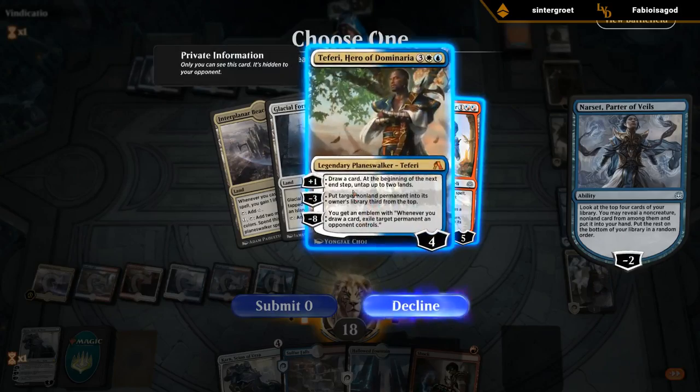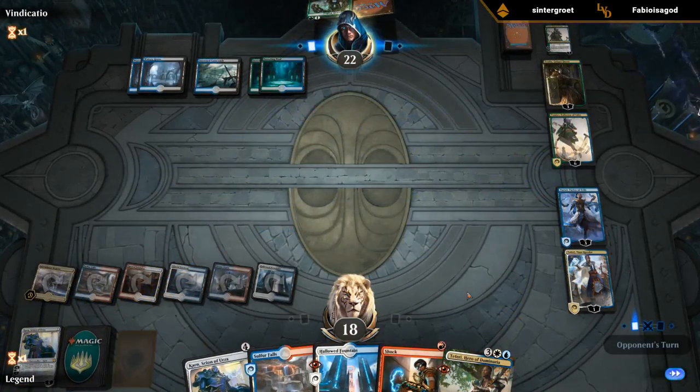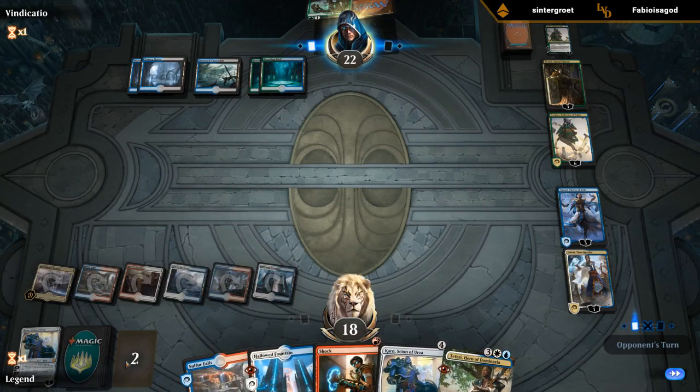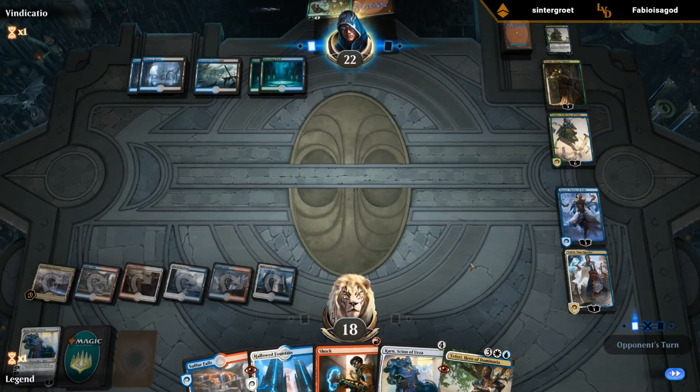Going with Teferi here. We've got plenty of planeswalkers to work with. Still a Sarkhan in exile we can get back with Karn. We'd like to play Sarkhan and then make some hasty planeswalker-dragons to finish off the opponent's planeswalkers. Don't know if we'll be able to set that up here.